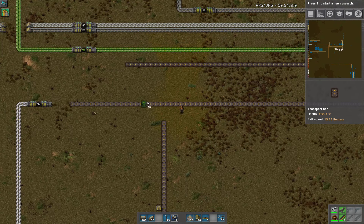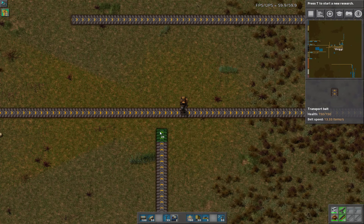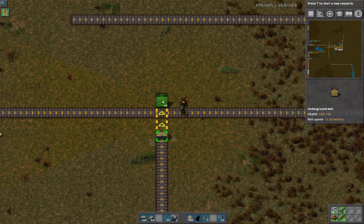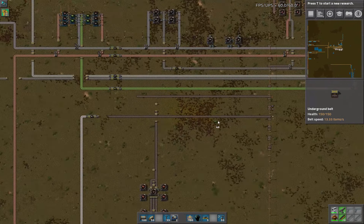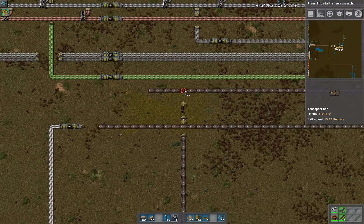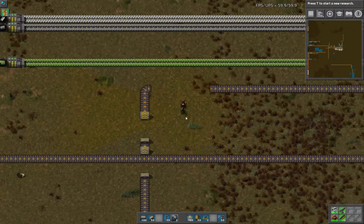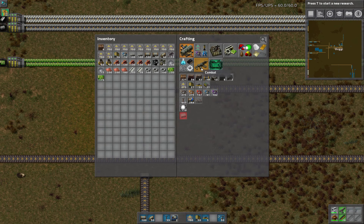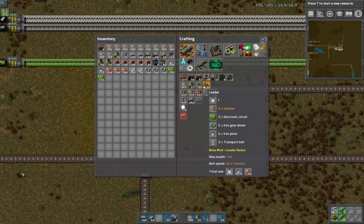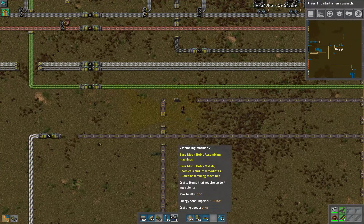So there's plastic here — we'll get to that in a second. We have a plastic and a battery, so we want to go under that. And we have something else. Then we have to go into the red science, and immediately I want to join these up and put in a buffer chest in here.